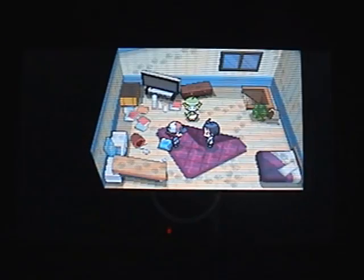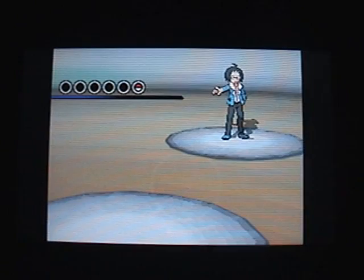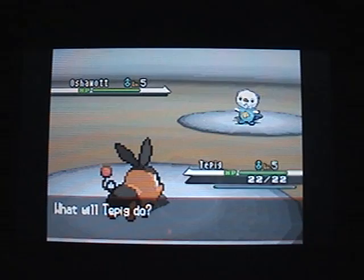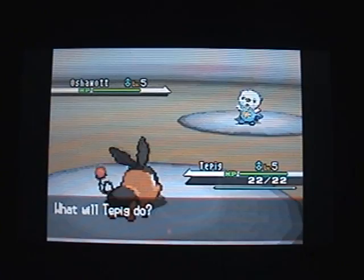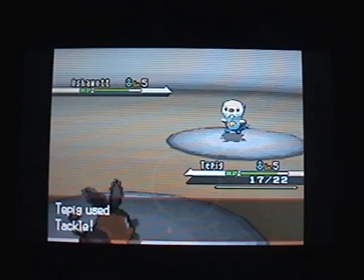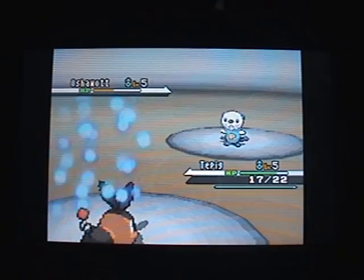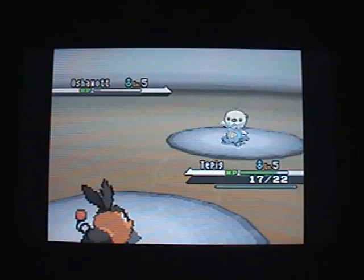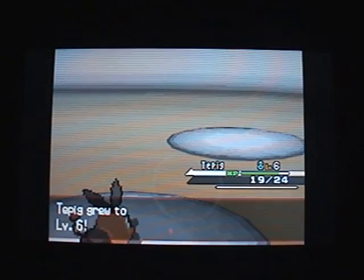So here's Oshawott. I don't really get the point of status moves like this. The only status move I'll probably use is when your attack goes up sharply or I lower someone's defense sharply. Other than that, I'll use Tackle. You just need to keep clicking Tackle and you should win. There isn't really a strategy behind this. And he's down — pretty easy. Then you'll level up, so you're technically healed, and we have $4,000.